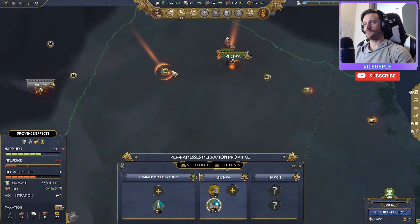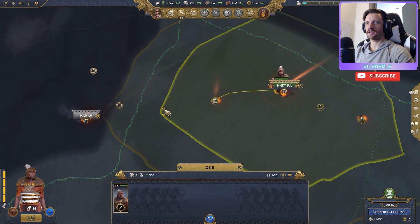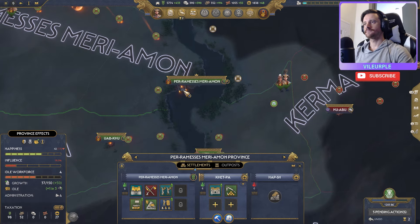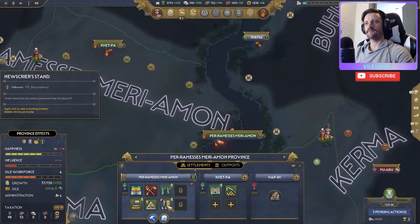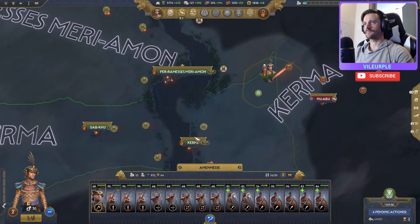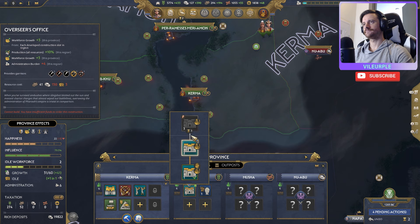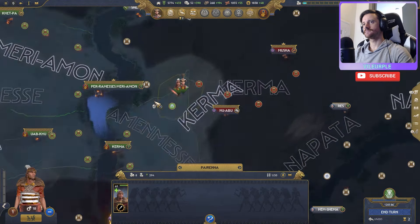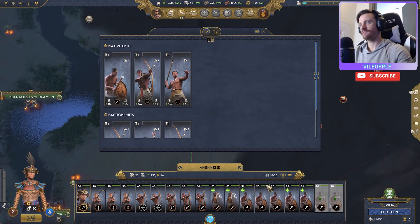The Might of Nubia — we could quick construct this to increase movement range, but it's not too necessary right now. We'll claim the other gold territory. Let's look at workforce — we want to get that influence up, so let's put in influence plus four. Building up workforce growth is important here.